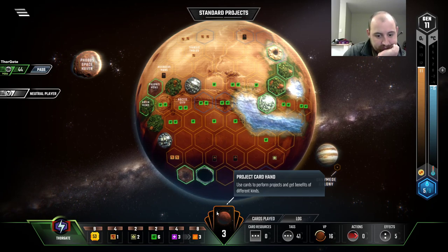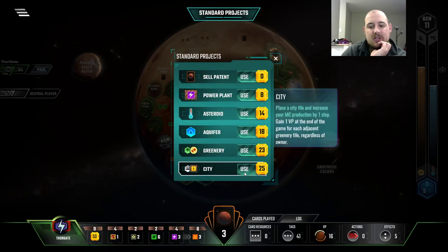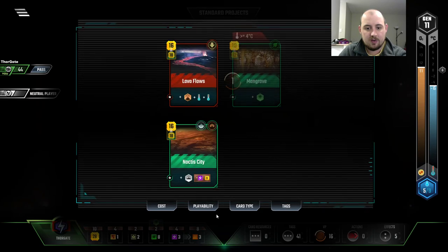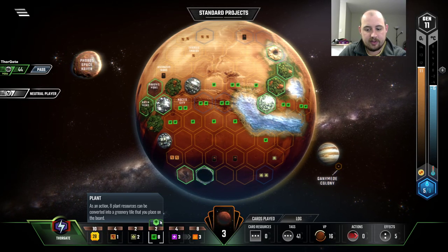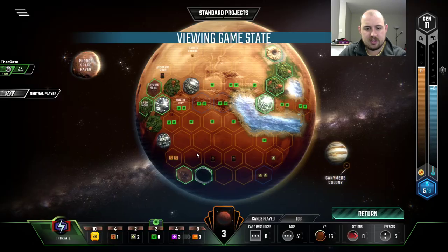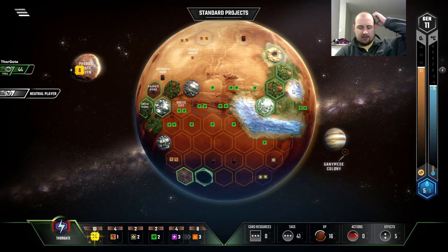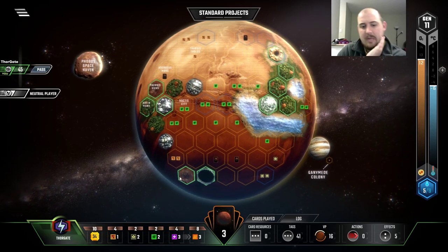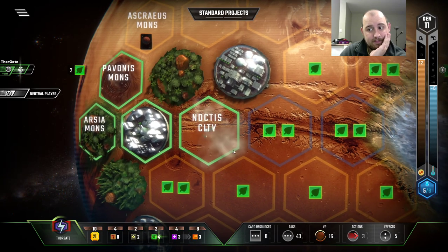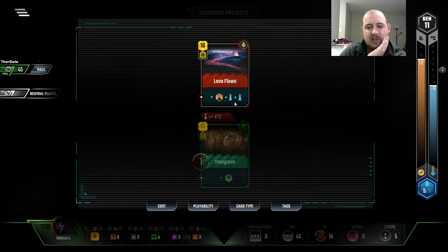I guess I want to greenery this turn — just trying to figure out how I want to do it, whether it's with an ocean. I think I want to build that city now. City for 25 goes here. Then we greenery. Then we Noctis City here. This gives us money back right away, so we may as well. Then the Noctis City — could have waited until next turn where I had more steel. I could Lava Flow — I feel like we need to Lava Flow.